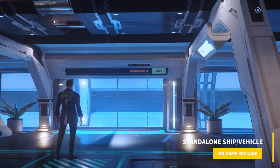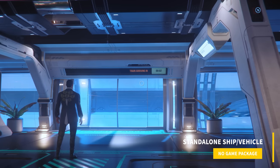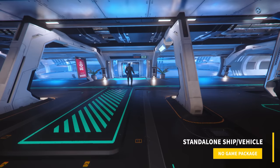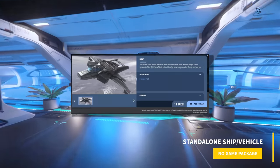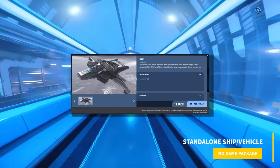Standalone ships or vehicles are pledges for single ships or vehicles that do not contain access to the game. You will also be able to determine this via the absence of the Star Citizen digital download on the description card.